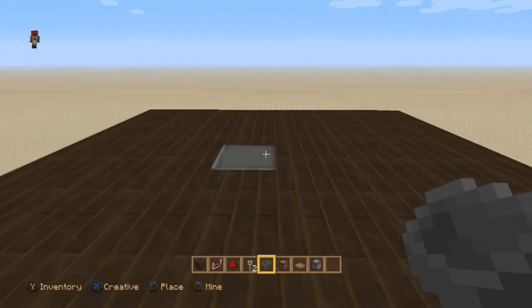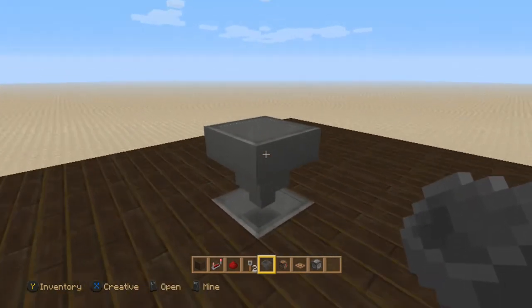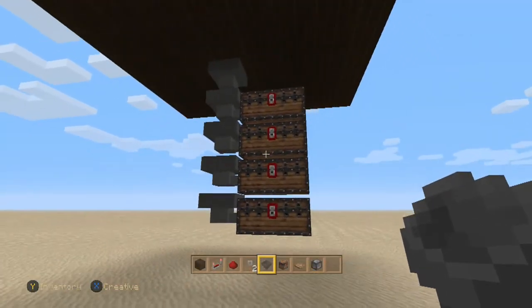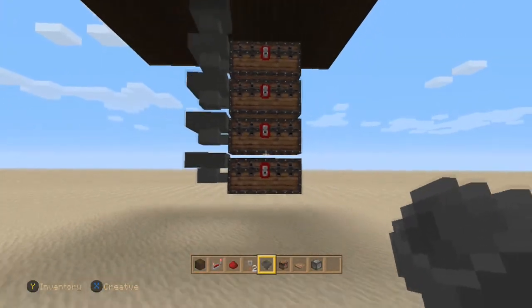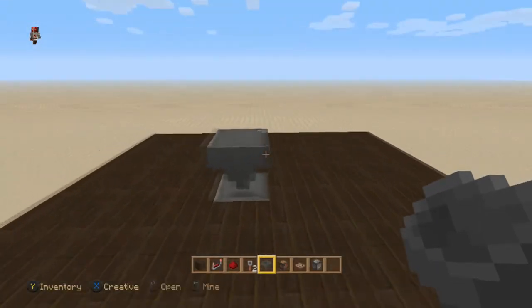I use this on my survival world. You're gonna start by placing a hopper going down, and usually you're gonna have a little collection area down here — just hoppers going into chests. That's pretty basic.